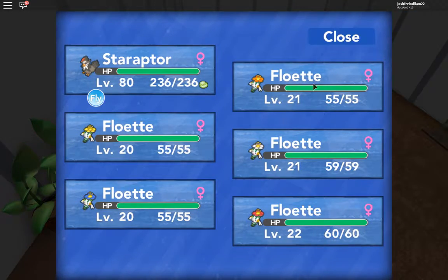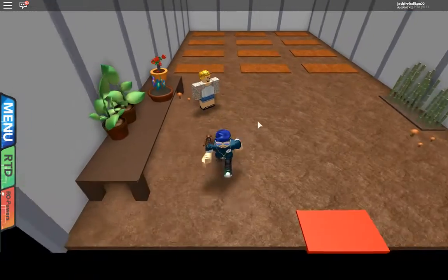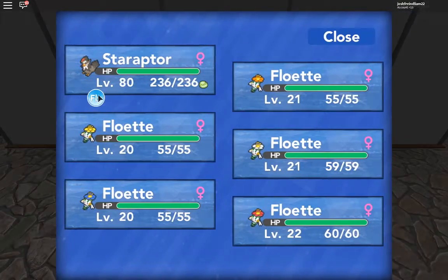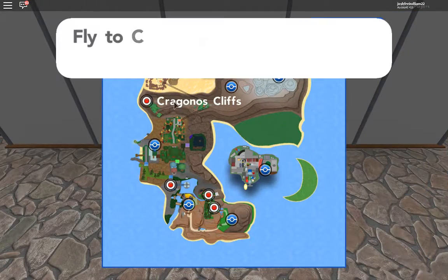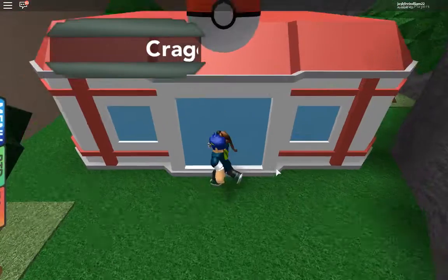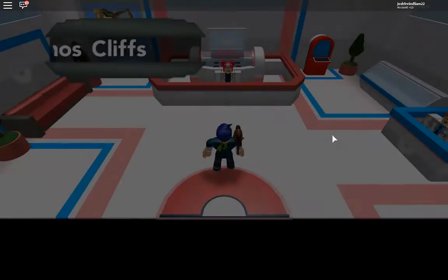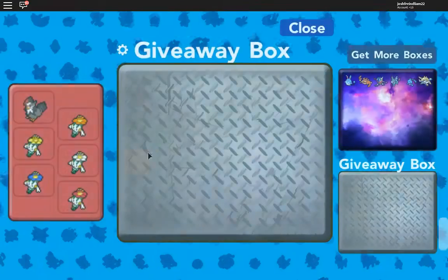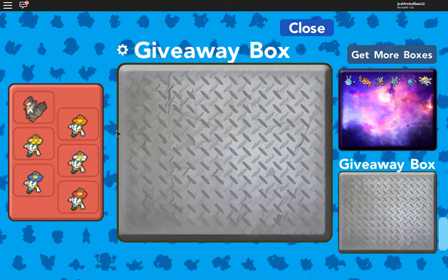You do actually keep your Floettes. Once you've done that, you want to fly up to the Kragonos Cliffs. Then you want to go back in here. I recommend having a Pokemon with False Swipe for this — it just makes it that much easier. And bring loads of Ultra Balls and Poke Balls.